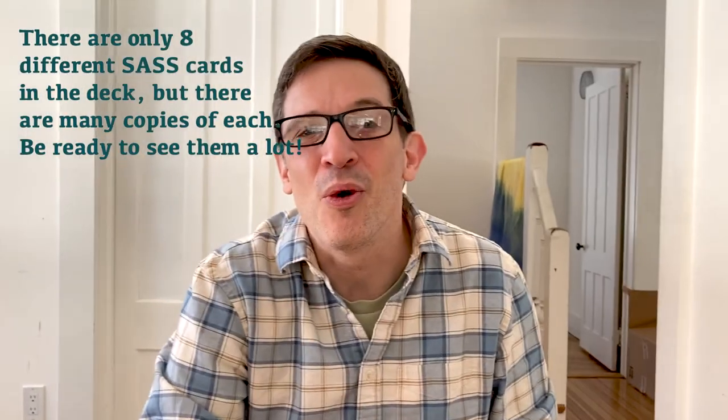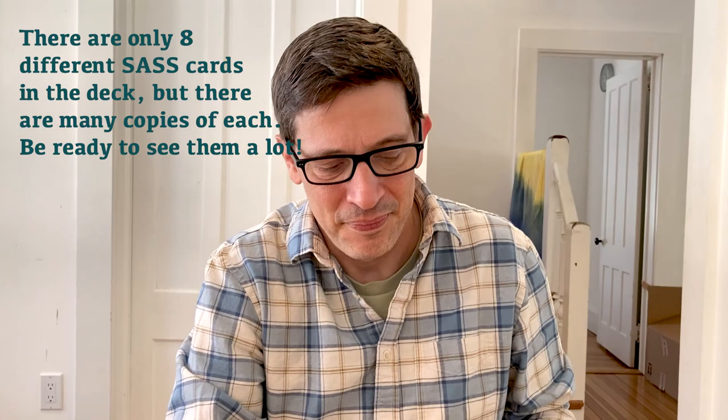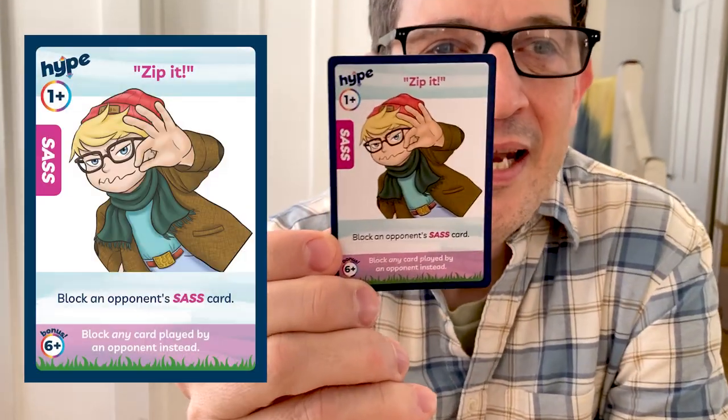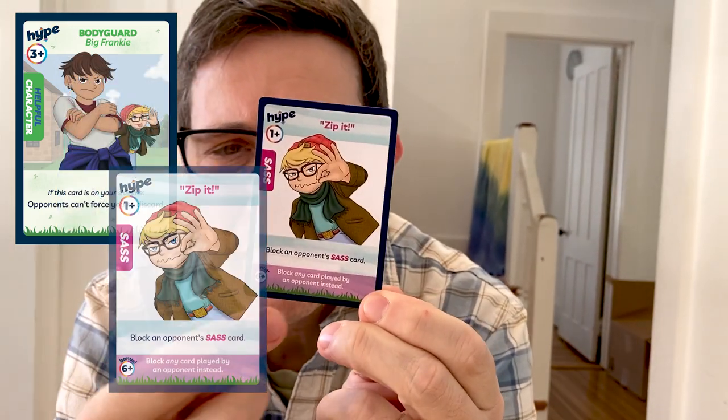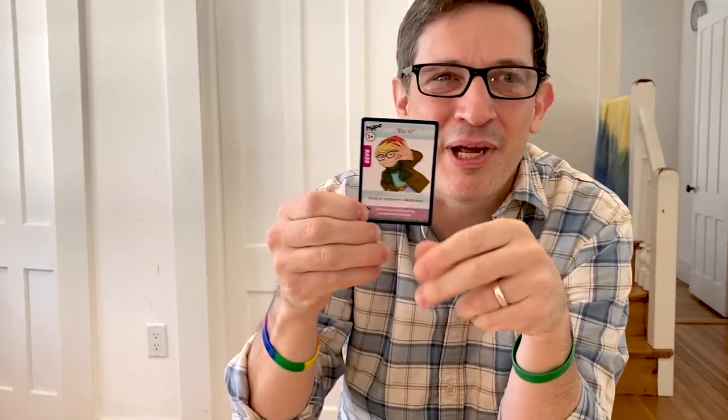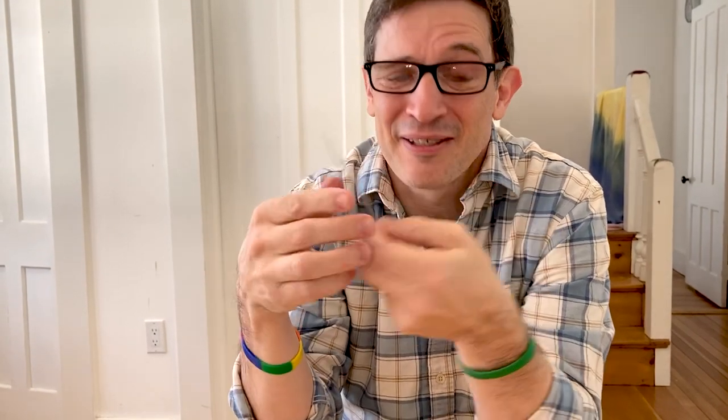There are only eight sass cards in the whole deck, and you get to know them over time. This one is called 'Zip It.' It can be played at a very low hype number and it blocks another sass card. But if you're at six or higher, this card can block any card instead. So the higher you are on your hype meter, the more powerful it becomes — both in mid-game when you're up high and at the end when you're at low hype trying to protect a move. It also triggers Oliver's and Ren's trait bonuses.